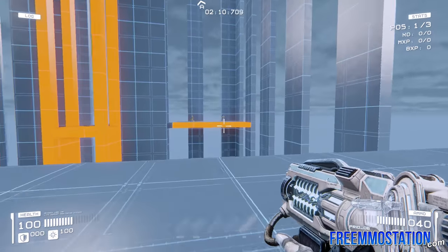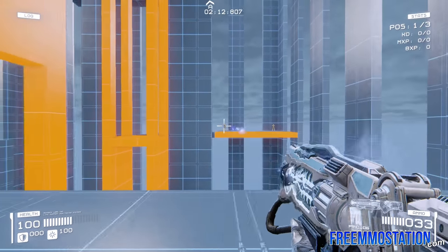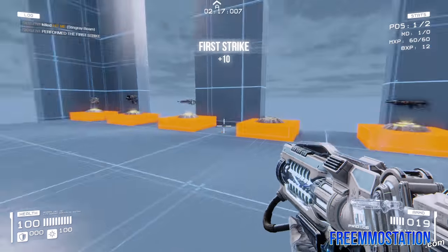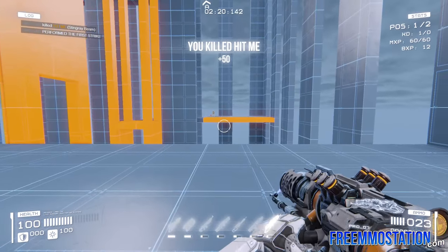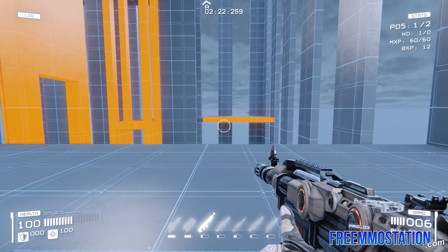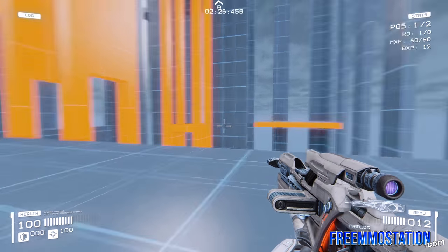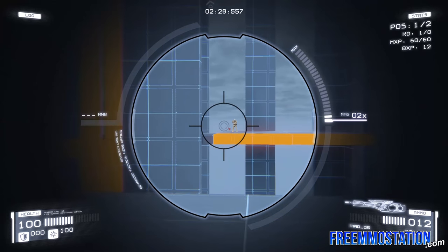Here's the Stingray — I think this is my favorite all-around weapon. It's kind of like a pulse cannon, but it also has an instantaneous sniper shot you can utilize. And here's the Falcon, the actual sniper of the game. Falcon's pretty neat. I like sniping a lot, so the Stingray and the Falcon I use a lot.